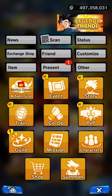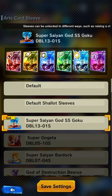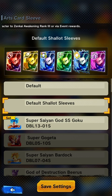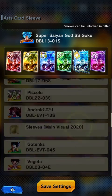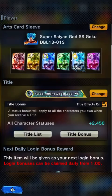Check your presents because there could be free Chrono Crystals, though they're kind of rare. You can also check your status and change your name — mine is Gojito. You can change your avatar and use Shallot sleeves, which give you free boosts. If you Zen Kai a character three times you can equip that character's sleeves too.